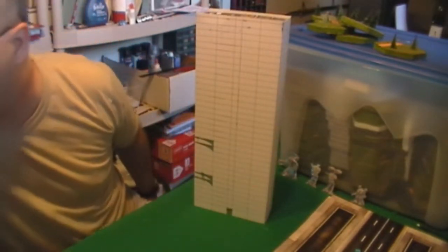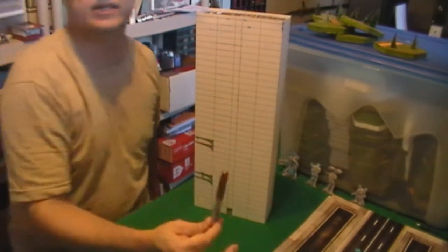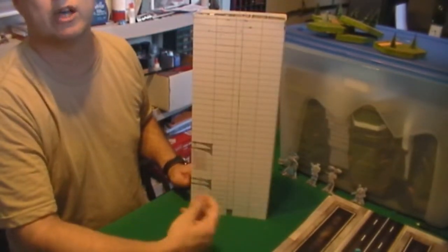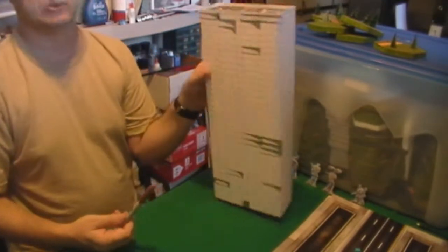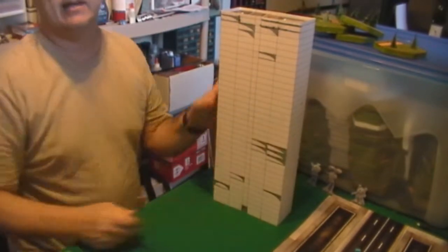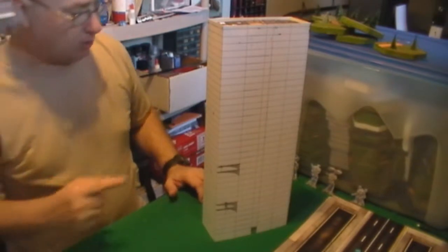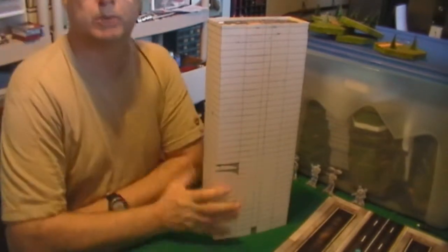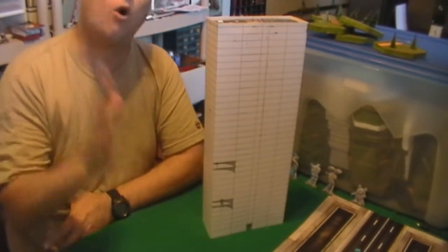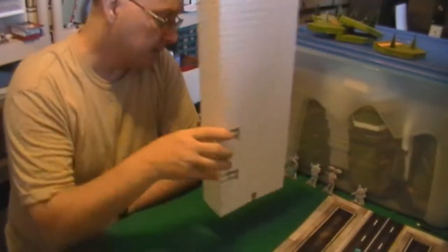I took my silver and gold Sharpies and drew some reflective windows, trying to give it more character and cover up some stains. I'm just going to leave it like that — it doesn't have to be too fancy. If I wanted, I could make it three-dimensional with balsa strips, but I'm not going to go that far. I just wanted some tall buildings.